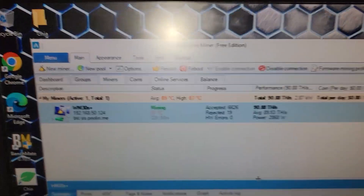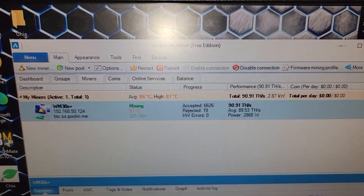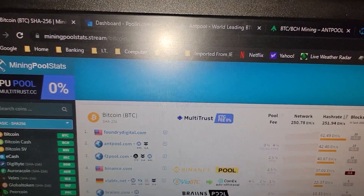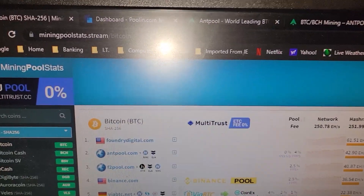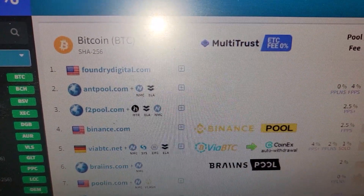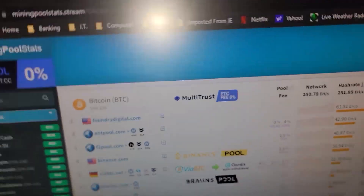It hasn't been the official first 24 hours yet, but it's coming up on it. We're averaging around 85°C, 87°C as the high, getting around 90 to 94 terahash. Most of these pools require what's called a sub-account ID or sub-ID, so just follow whatever the local guidelines are.